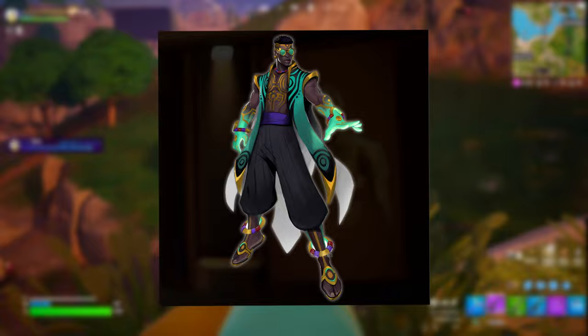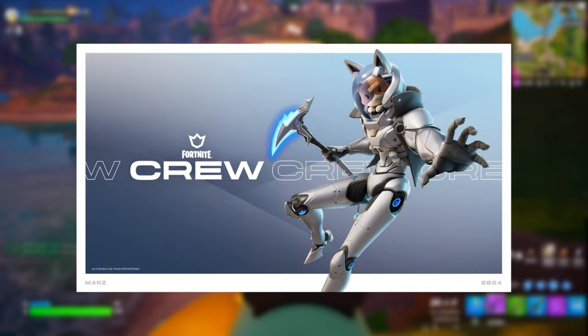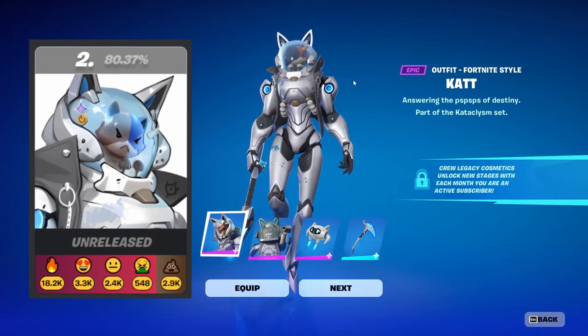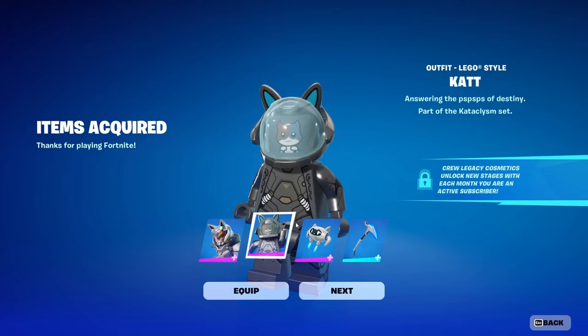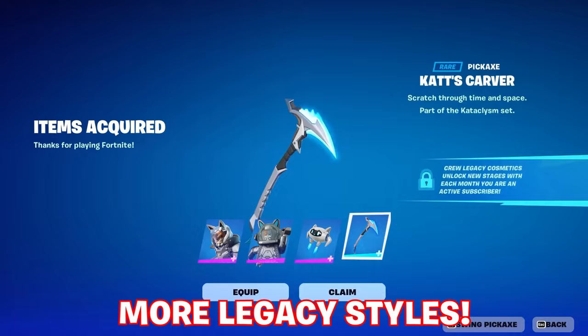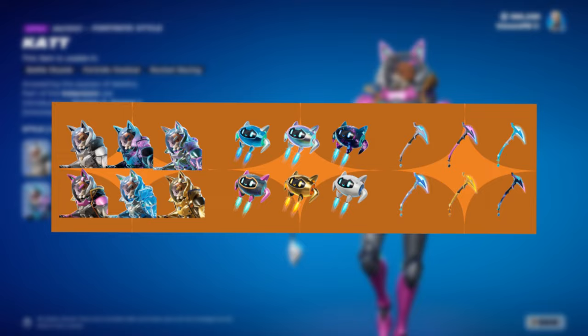Speaking of the Battle Pass, most of you will get it automatically from being subscribed to the Fortnite Crew. Fortnite have announced — despite data miners already confirming it — that Katt, with a double T, is going to be the skin for Fortnite Crew subscribers in March 2024. Here's what it looks like: all the cosmetics with a mask-off and mask-on style, the back bling and pickaxe available as soon as you subscribe in March. Of course, there are also legacy styles for this skin like we see for other Crew pack skins, unlocking more for previous ones if you're subscribed consecutively — up to four months to unlock everything in terms of legacy styles.